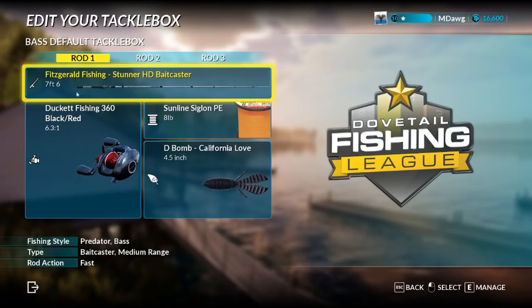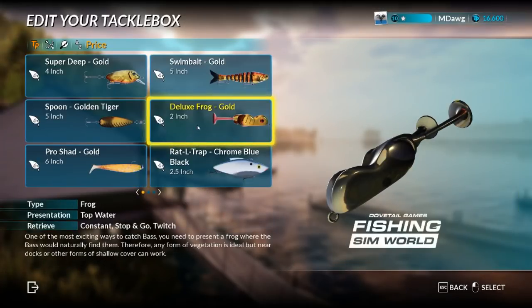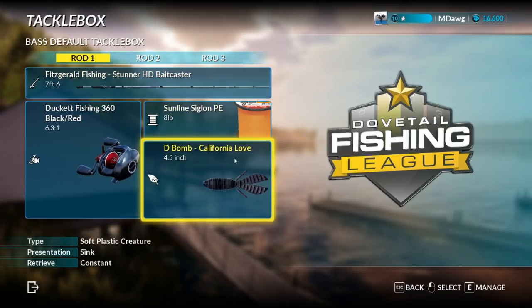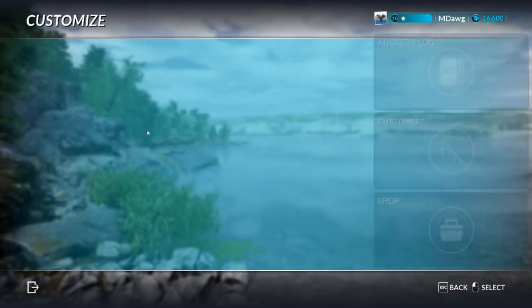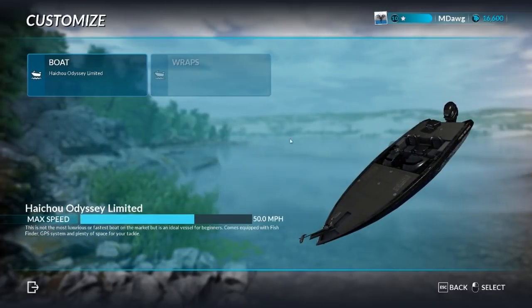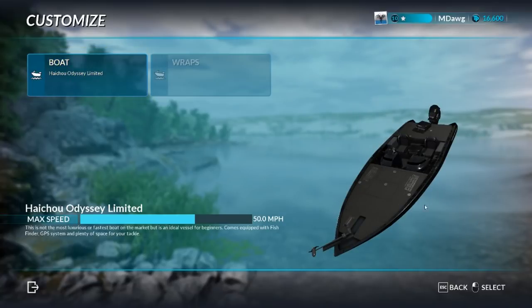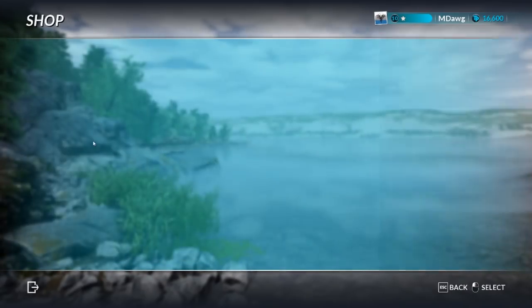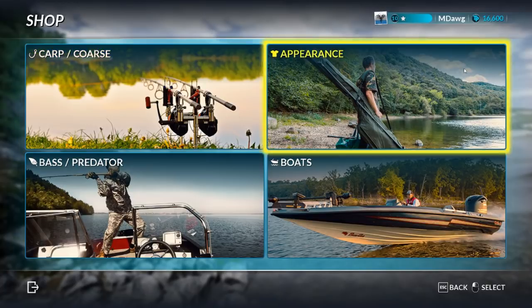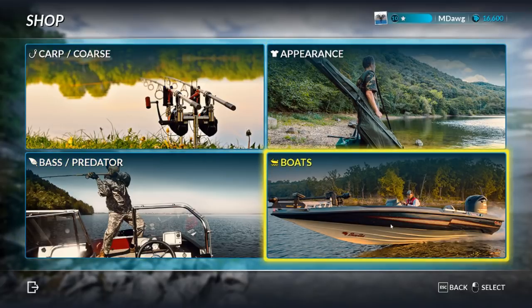The tackle box I use has a baitcaster rod and reel with eight-pound line and whatever lure I'm currently using. You can have up to three rods even when bass fishing, though unlike carp fishing you're only using one rod at a time. Under 'customize boats,' my understanding is you start with a boat regardless of which version you get — the deluxe edition boat is just a little faster.